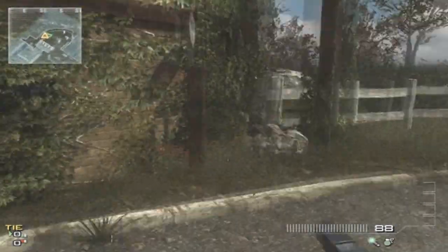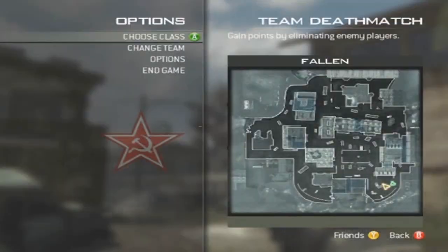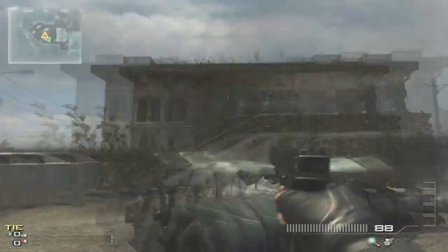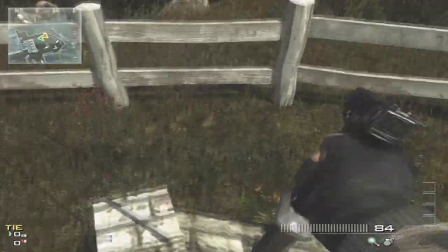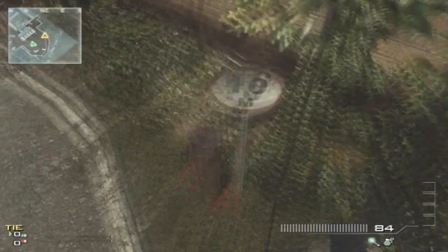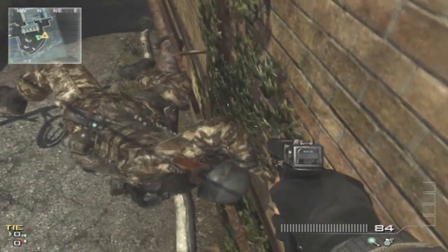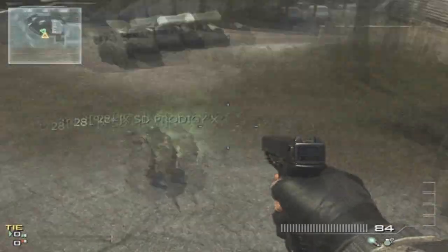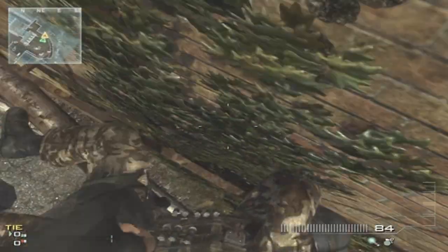Now come to the map. This is on Fallen, in the back corner of the map. You're going to need you and a teammate, obviously on your team. First off, if you're the one that wants to do it, come up here on this little stone fence, jump over to this pipe, on top of this sign, and then on top of this railing. Come to the corner — there should be a barrier. Have your teammate stay back away from you.